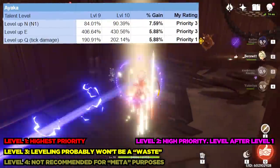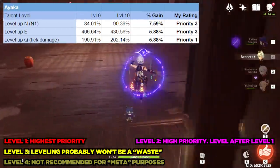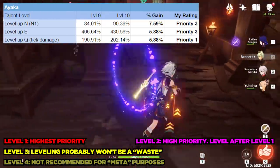Next, let's talk about Ayaka. Ayaka's Q is super busted — you want to crown it as soon as possible, and it's getting a level 1 priority to crown. Her autos and her skill are both decent, and I would give them a level 3 crowning priority.